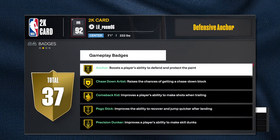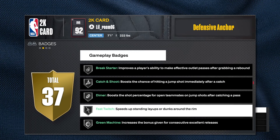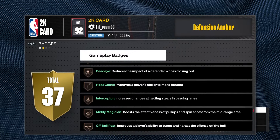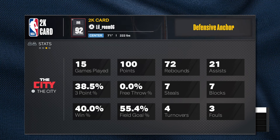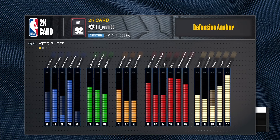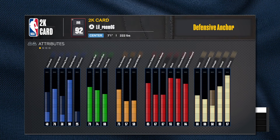He's got gold anchor, gold chase down, gold pogo — he's going to block a lot of shots. Gold rebound chaser, gold rise up, catch and shoot on silver, fast twitch on silver which should probably be on gold. He's got a lot of bronze badges too. He hasn't played many rec or pro-am games yet, but he's got potential — he just messed it up in areas that I would fix to make the build better.